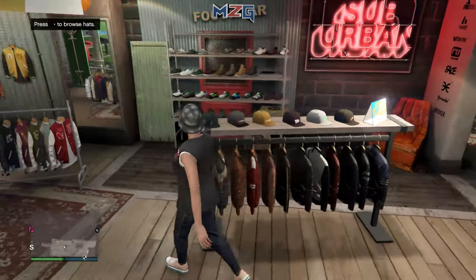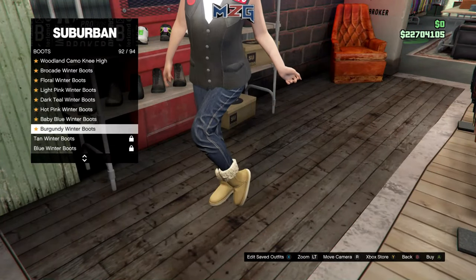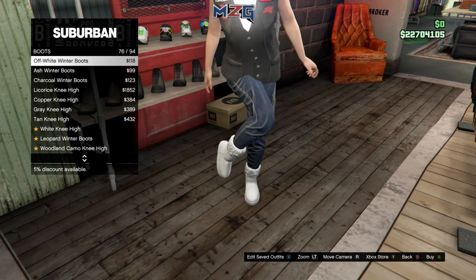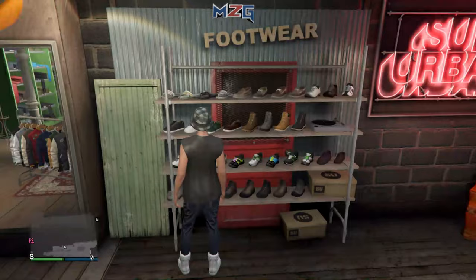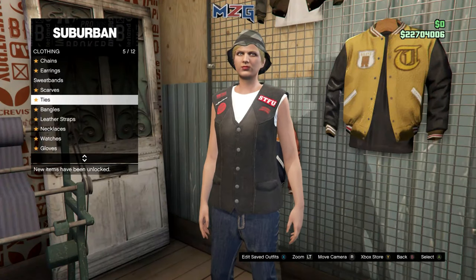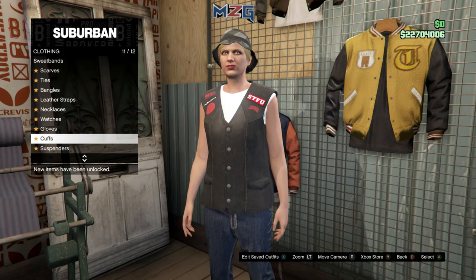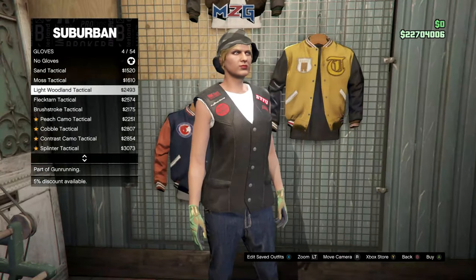Then come over to boots — and go put on the ash winter boots, number 77. Then come over to accessories, go to gloves, and put on the light woodland tactical gloves.